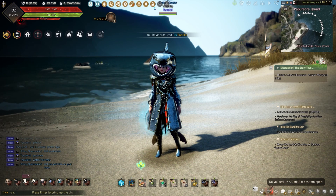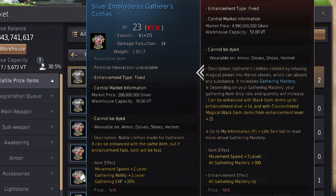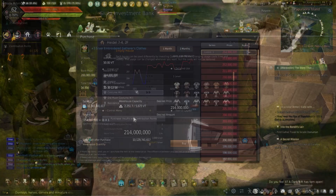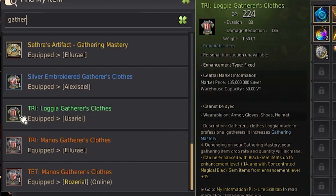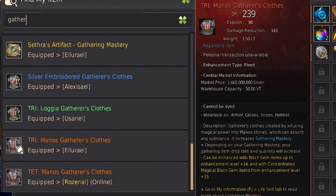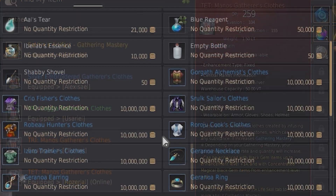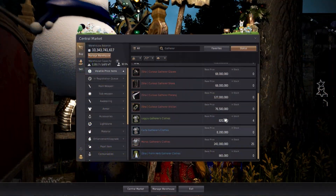Starting out with the gathering speed list is the gatherer's clothes. Using the silver embroidered gatherer's clothes will increase gathering speed. Using plus three has a plus 20% gathering experience for those looking to level gathering while underwater. These can be made using any costume workshop or can be bought from the central market. For those who are looking for rare drops, the mastery gear such as Lagia or Manos is the best here, with Tri or Tet Manos allowing more lobsters or pearl oysters than lower mastery.